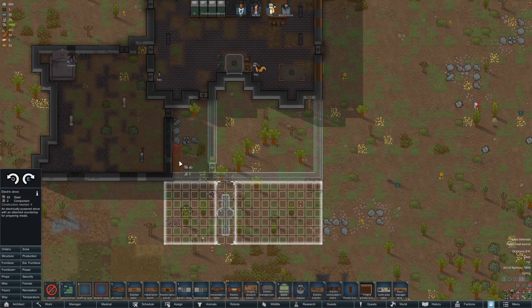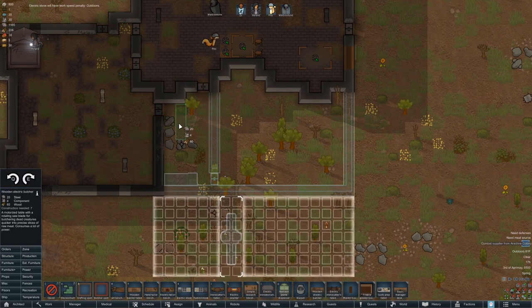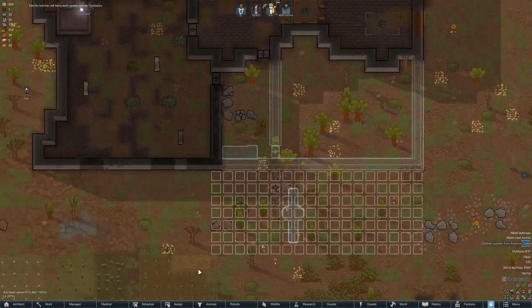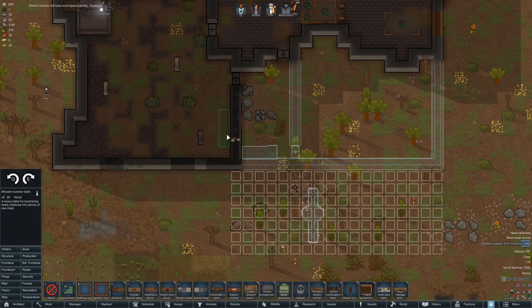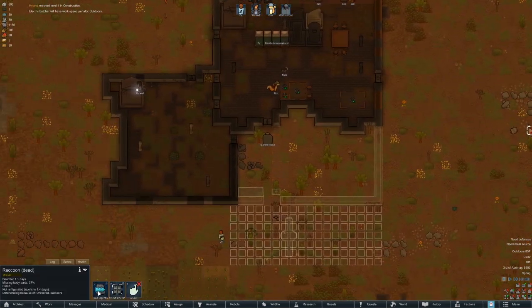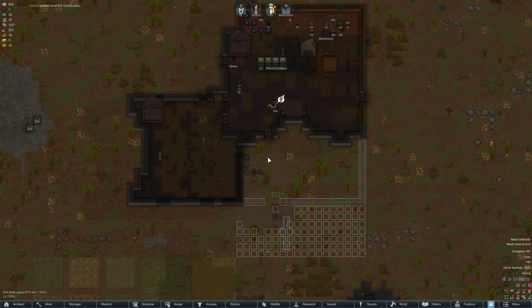And electric butcher's table — do I have that? Yes I do. This will go here. Actually I'd rather the butcher's table go somewhere else — butcher's table could go right on the inside of the freezer, but they're not going to like that as much. I could just do two butcher's tables here eventually. A combat supplier is approaching — that's fine. Go ahead and grab, allow that. We don't have a freezer to put it in but okay. We're already getting some fruits, this stuff's getting repaired, level four in construction already, not bad.